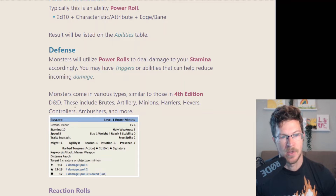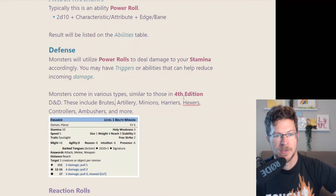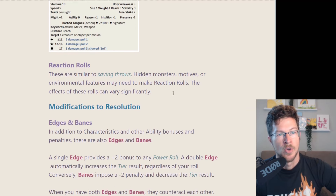Monsters are organized into subgroups — some familiar from 4th edition, plus new ones. They have brutes, artillery, controllers, minions — very 4th edition — but also ambushers, harriers, hexers, and more. Reaction rolls are your saving throws in essence. These are triggered in particular circumstances: hidden monsters, motives, environmental effects, et cetera, are going to cause reactions.